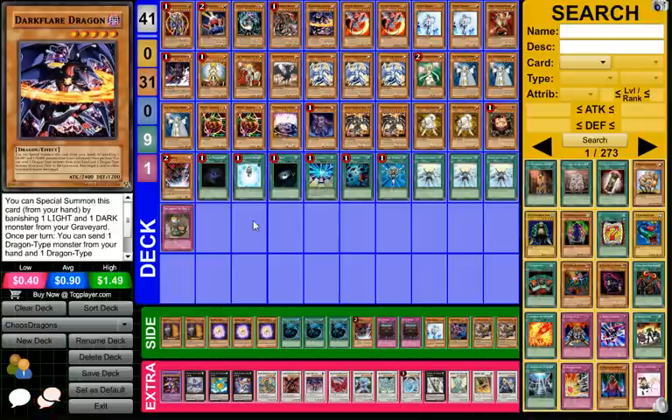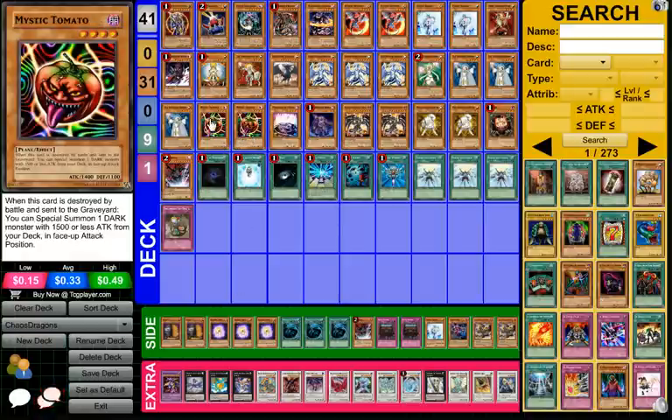He also mentioned he was playing Mystic Tomato over Tour Guide because he didn't have Tour Guide, so if he did have it, he would have played it. I would agree, because Tour Guide is good, although Mystic Tomato is a card that cannot get Effect Veiler'd, so that is one plus to it.